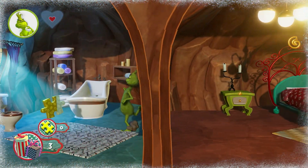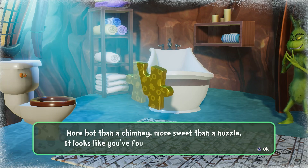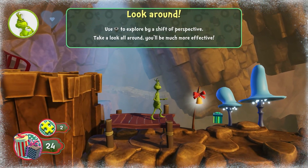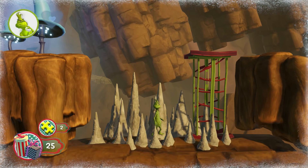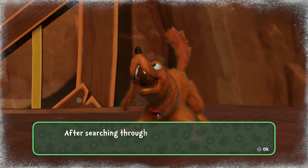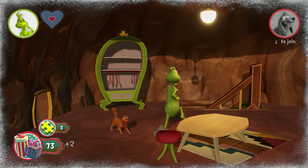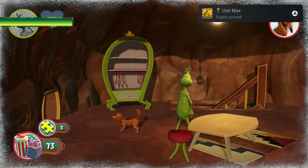Moving along through the game's tutorial, the only important thing to take away from this is to collect the gold puzzle pieces in every level. This game is also a platformer, which I suck at very badly. Upon breaking and entering into this random person's home who was holding Max hostage, we also learn that we can control Max, and doing so, we get the first trophy: Use Max.